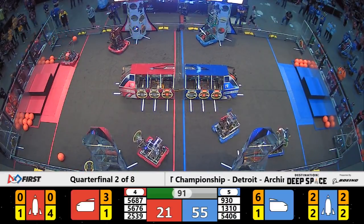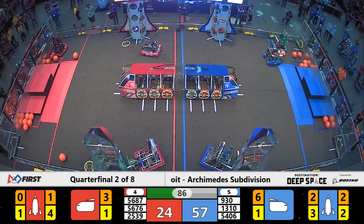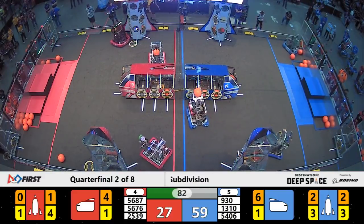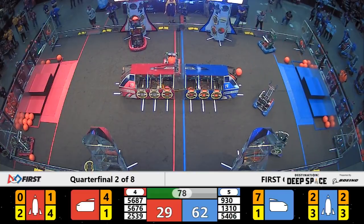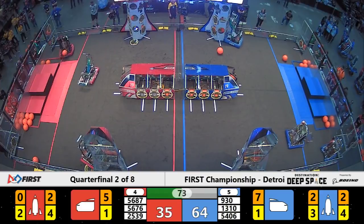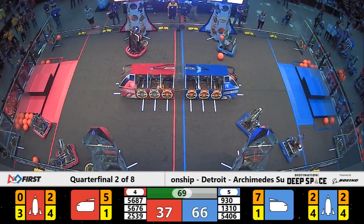Here comes the Red Alliance, though, starting with the Outliers. They have four hatch panels placed on the far side rocket. Now they're collecting cargo to try and fill within. They're going to get some help from their teammates. 5676, the heroes — they have a piece of cargo lining up at the cargo ship and scoring. Red Alliance bringing that cargo ship count up to five, with well over one minute left in play.